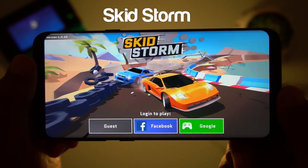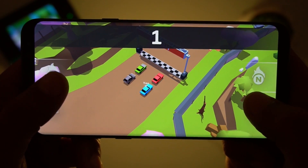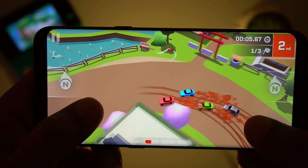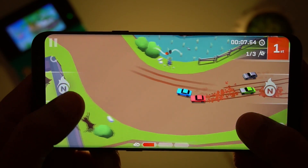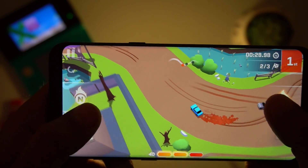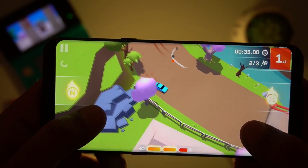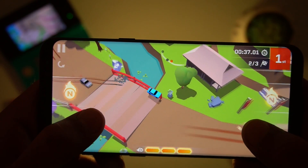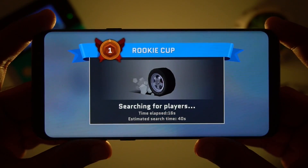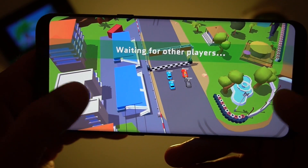The next game we have in our list is Skidstorm. Skidstorm is a multiplayer real-time racing game. You can challenge other online players or play offline. Controls are smooth with left and right buttons on the screen, and there's also nitros in the game which fills when you drift in the race. In the game you have 24 tracks to choose from and 17 different types of cars. Skidstorm has good graphics and if you're looking to pass your time and want to play a quick one or two rounds while waiting somewhere, then this is the game to download this month.